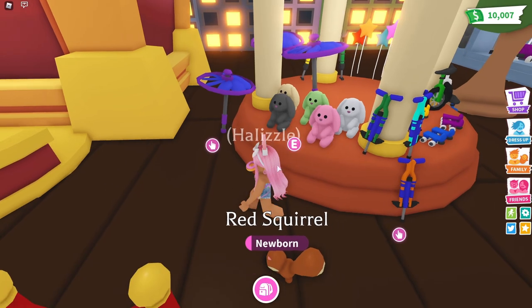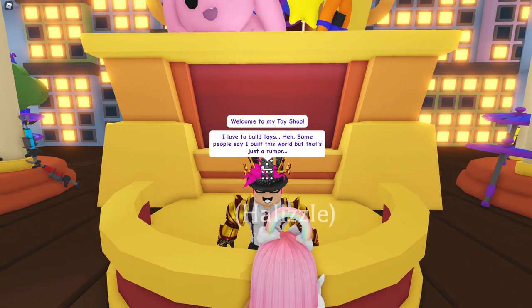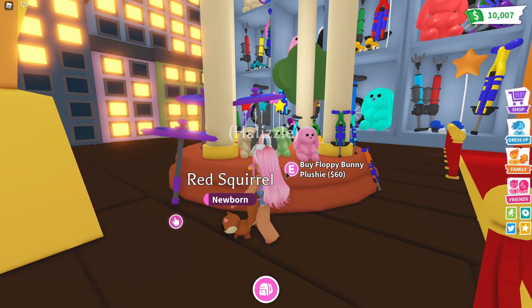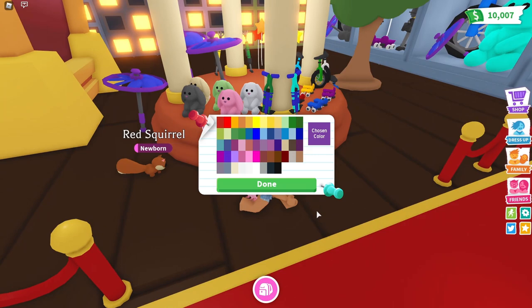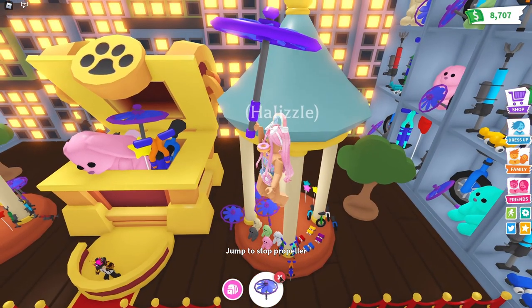We can buy a bunny stuffed animal! The NPC says 'Welcome to my toy shop, I love to build toys - some people say I built this world but that's just a rumor.' Look at all these new toys. I made sure to buy some of the old toys before they were gone. I'm going to go ahead and buy this spinning propeller - I really like that purple color.